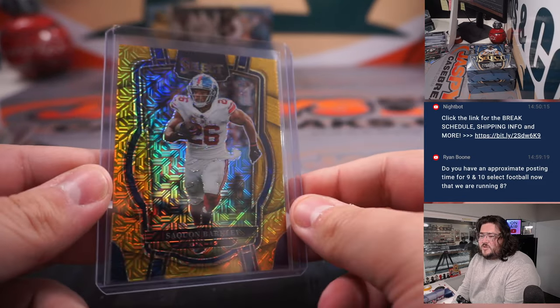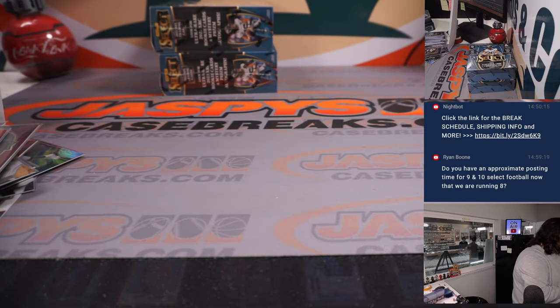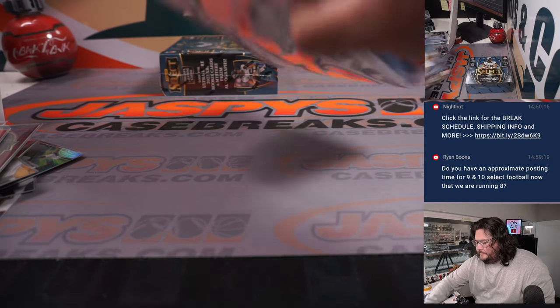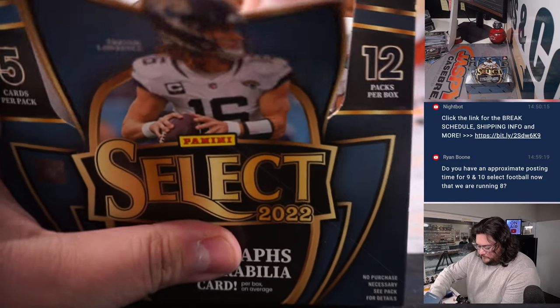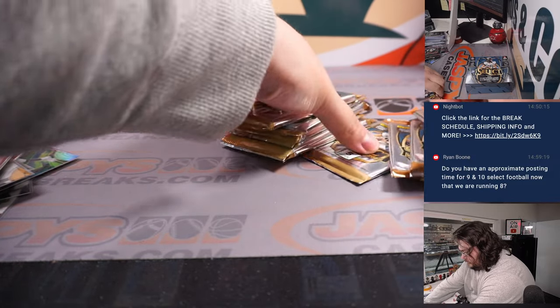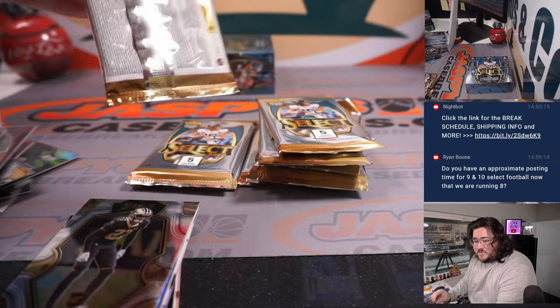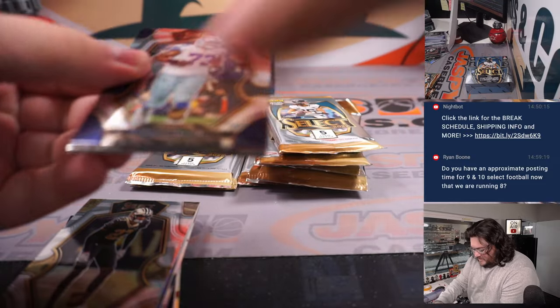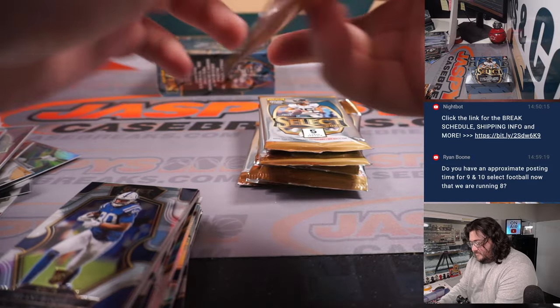Four out of ten on the gold Saquon. DSJ and a Bailey Zappi — that's two cards in that box. No XRCs just yet, so we'll see what these next two boxes have. They may just be jam-packed in the other half of this case, which is going to be PYT 7 in the team random form.